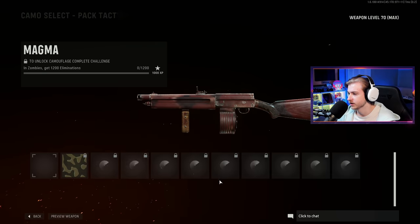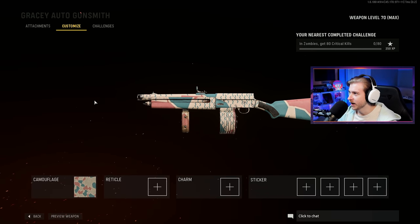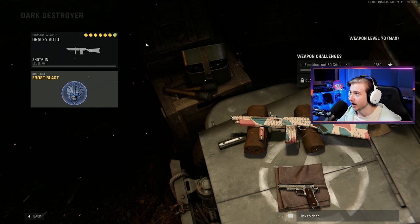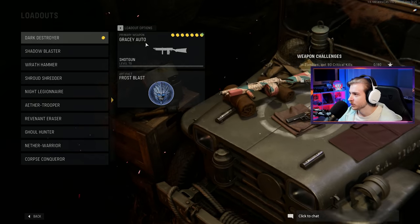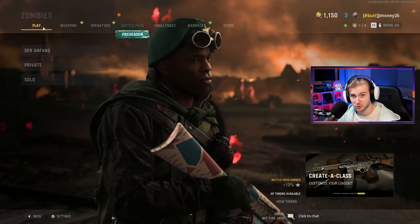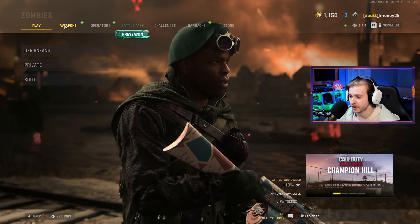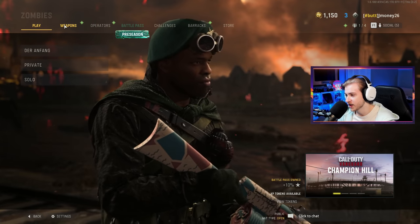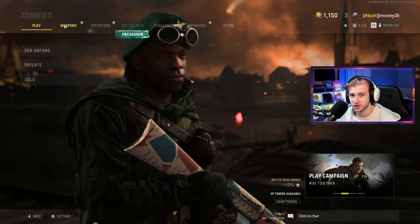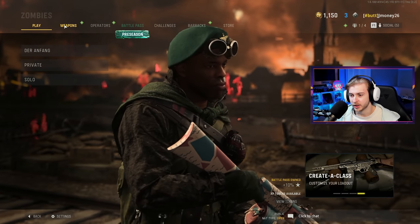I have absolutely nothing done in Zombies camo progression — not a single thing — so we're gonna have to try to get all of these today. Last time some people said I was cheating for setting up an auto clicker. I personally don't think it's cheating to set up something to sit there and click for you. We're gonna try to do it again today since we have another shotgun, but with the Gracey Auto it's automatic, so it might not be as viable. We need the right covenant, the right map, the right time.